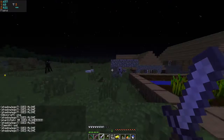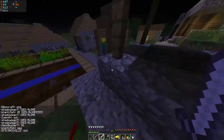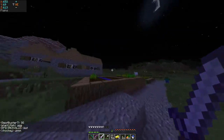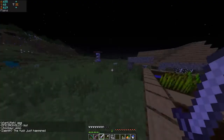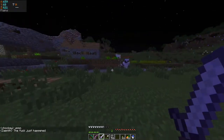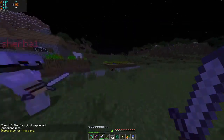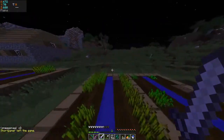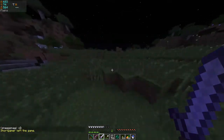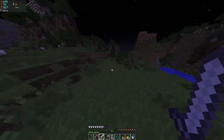I think I see a person — no I don't. I got an ender pearl for you! Yes! Here, ender pearl. Let's try and go find horses if we can. Oh crap, there's a lot of spiders and a creeper. They're far behind, it's okay — just keep running.